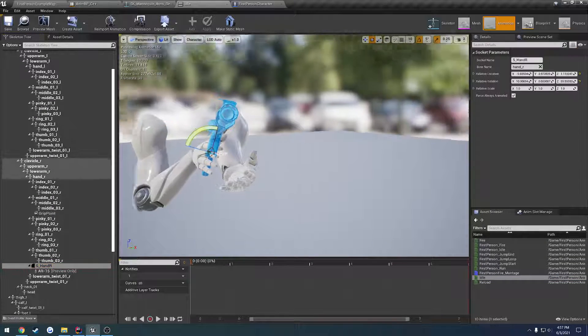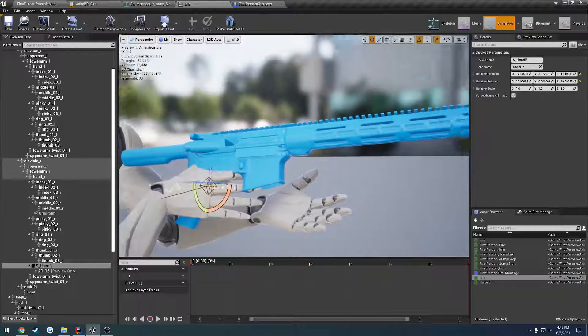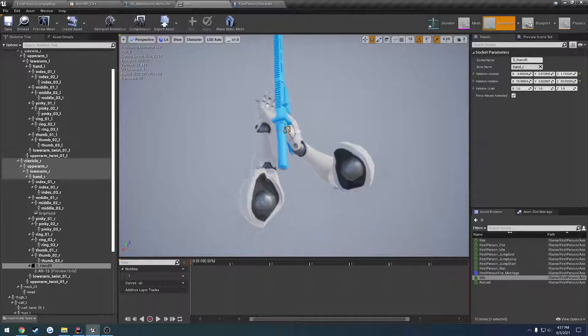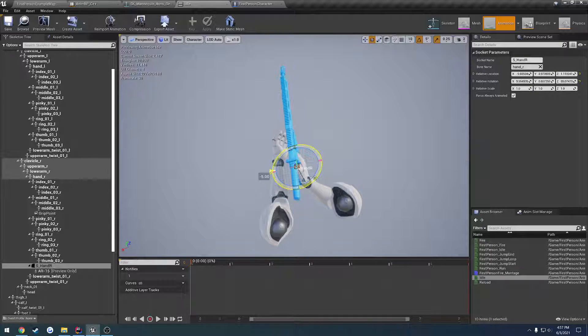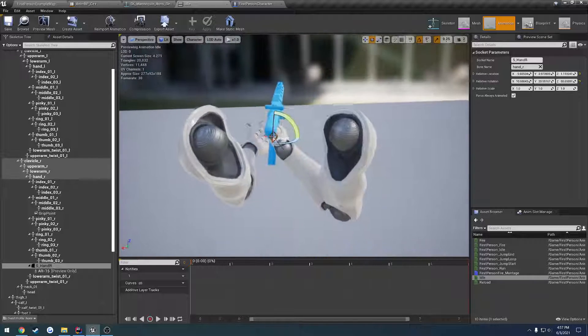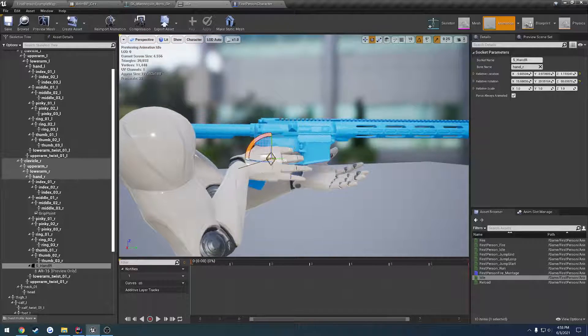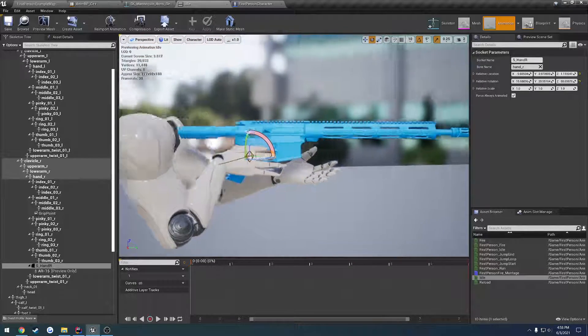Let's go to our skeleton tree, select our socket the gun's attached to — we're gonna orient this to fit our hand. Let's try and change the rotation a bit and get it roughly in line with what we need. We're gonna have it positioned so it looks fairly straight.